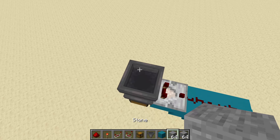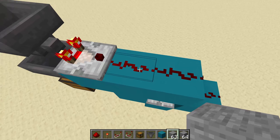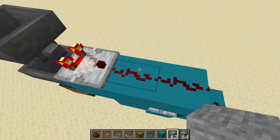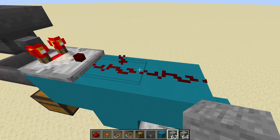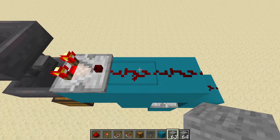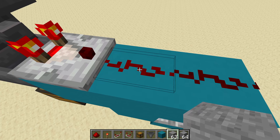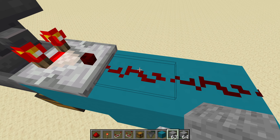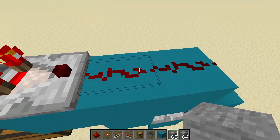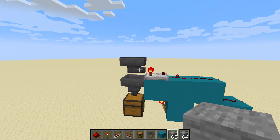So now I can show you — if I put an item in, it's stuck up here and it's giving a signal strength of one, it appears. And how you can tell, besides just looking at the redstone to see if it's lit up, redstone that's currently activated will give off particles. As you can see, these particles here, right there. And that's how you know it is lit.